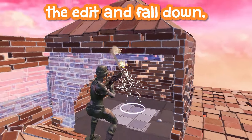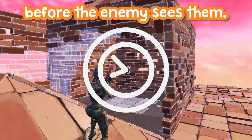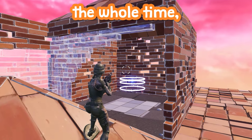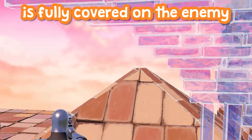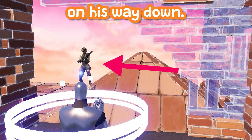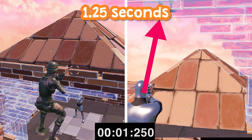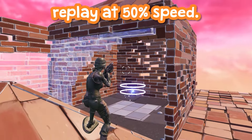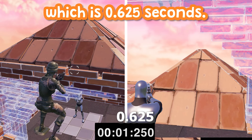As I jump, confirm the edit, and fall down, I've started a timer to show how long the peeker has before the enemy sees them. The peeker can technically see the enemy's foot the whole time, but we start the timer when our peeker is fully covered on the enemy's screen, and end it when the enemy can see our peeker again on the way down. The result is 1.25 seconds — but keep in mind I'm running this replay at 50% speed, so the actual peeker's advantage is .625 seconds.